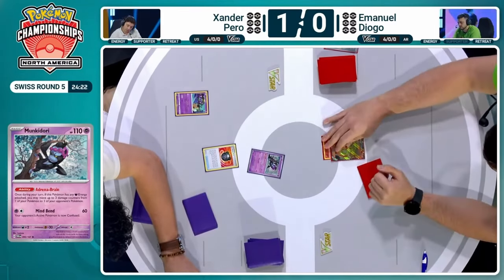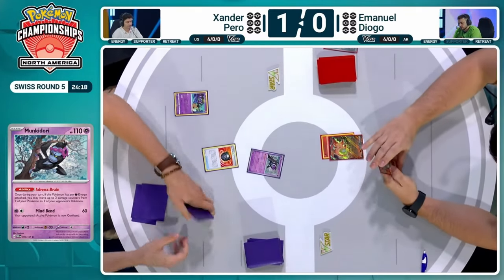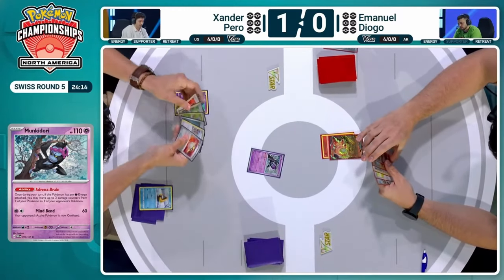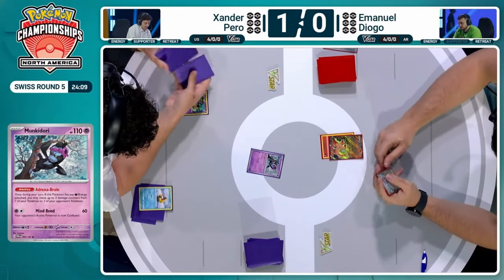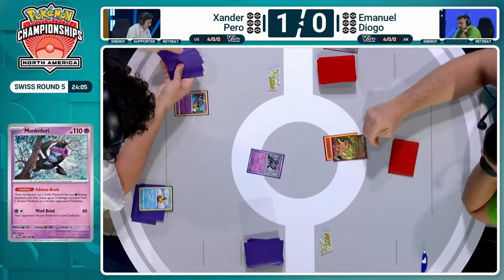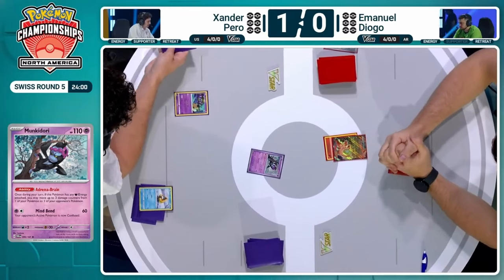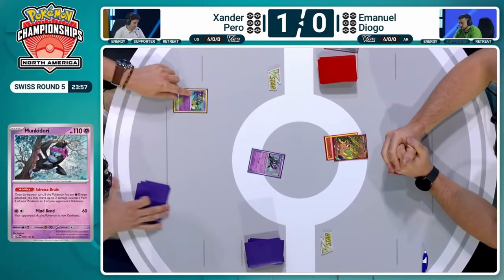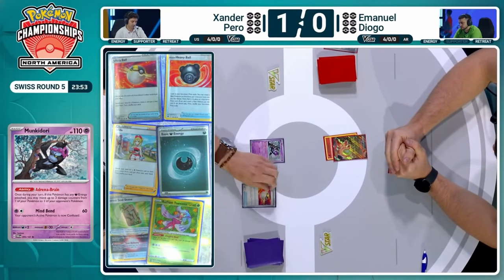Xander's writing everything down as most players do — it's very important to know which resources you have access to and which ones you don't. It seems like he will choose that Snorunt over the Radiance Arena. Snorunt going to come out of the prize cards, Hisuian Heavy Ball joining them. Now we're shuffling those up and putting them back down. It leaves so much mental pressure to just know exactly what is in your prize cards on turn one. Well, Xander's turn one here.